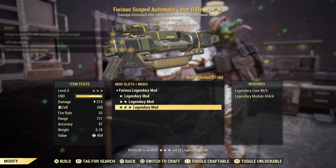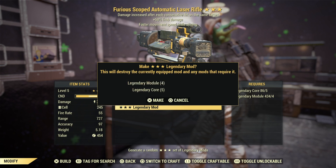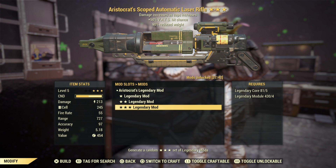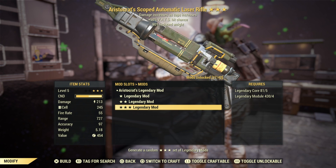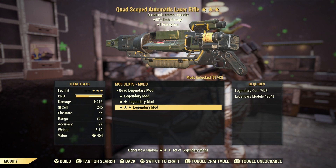We definitely need Bloodied on this one — three more tries. Okay, it's Aristocrat's — damage increases as health increases — which is totally the opposite of what we want — with 50% more VATS hit chance and 90% reduced weight. Two more shots. Oh okay, this is interesting — as I said, this weapon has unlimited ammo capacity and we just rolled a Quad one with limb damage and plus four Perception.